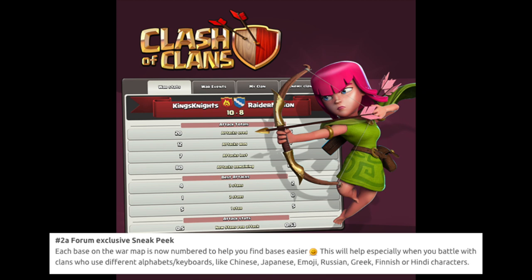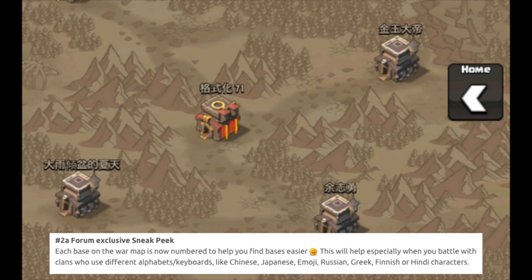Maybe you guys have had this problem before — you might get matched up with a clan that's Chinese or Japanese and you can't really pronounce the names of the players you're trying to attack. So you can't really call someone out, and you have to try to scout them to figure out their number. This is gonna make it a whole lot easier and you won't have that confusion when trying to find which base you want to attack.